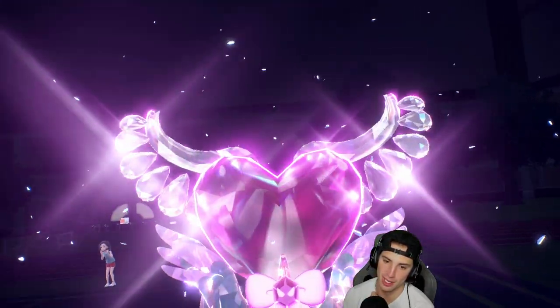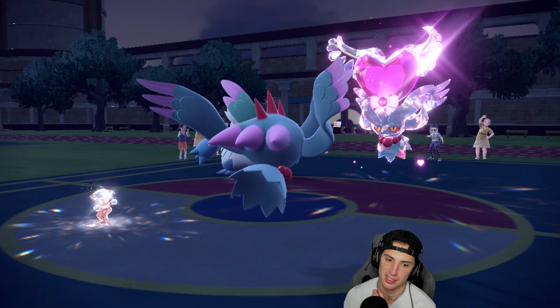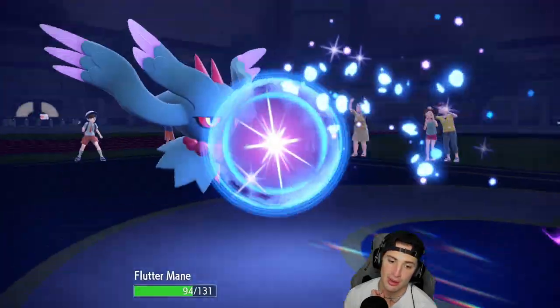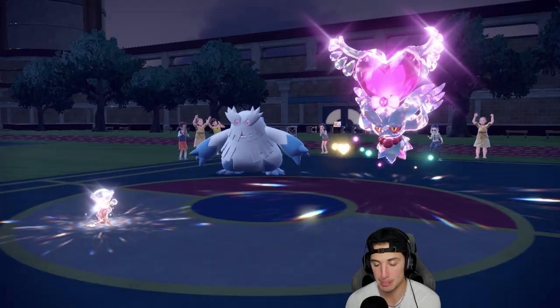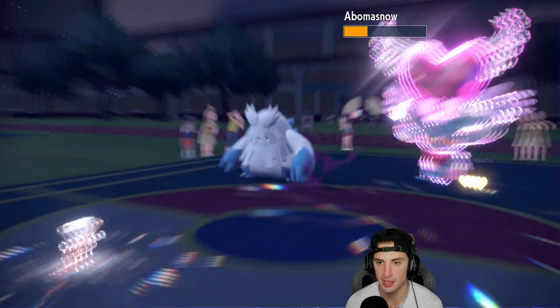We are not winning this unless I land like a double-triple Protect. Moonblast comes out going after Tatsugiri - I'll have my Flutter Mane now. Surprised they opted to go Moonblast. Was there a shot at me winning this? Probably not.